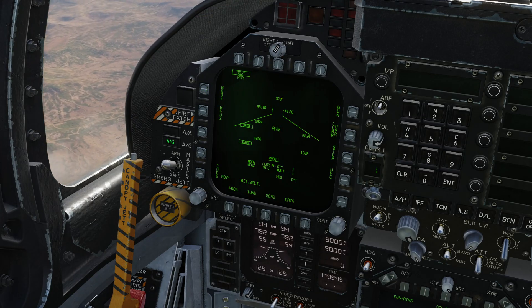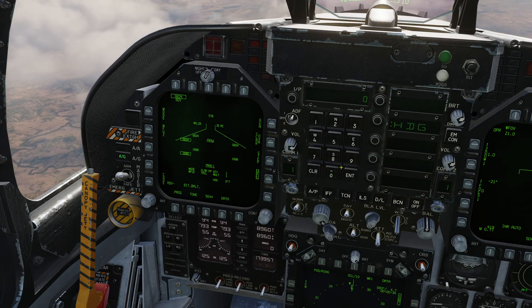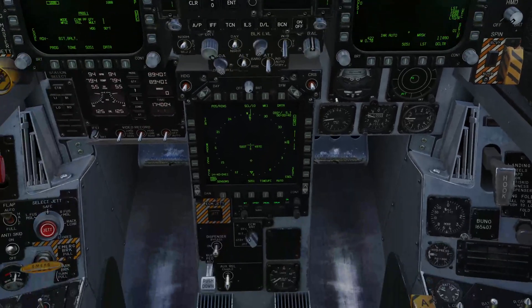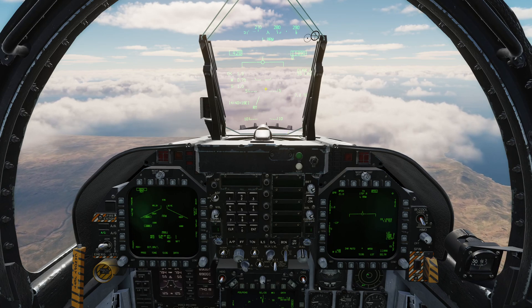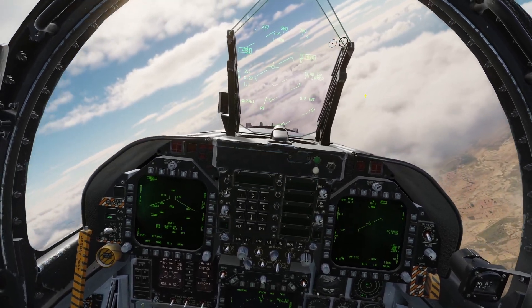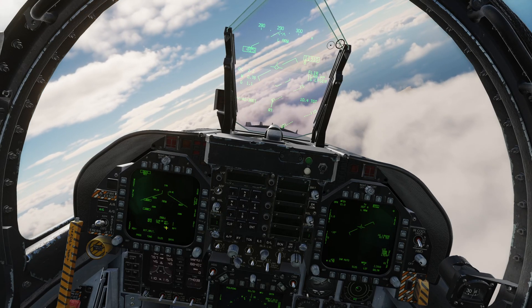For the next one, let's set the mode to pre-planned and demonstrate what it looks like when we define a heading we want to attack from. I'm going to choose UFC, choose the CLAR, choose heading, and we're going to go heading 090 — enter. You can see it confirmed there, and it's confirming to us that it's a true heading. On the SMS page we can confirm: CLAR PP, tail fuse, quantity 1, multiples 1, heading 090.